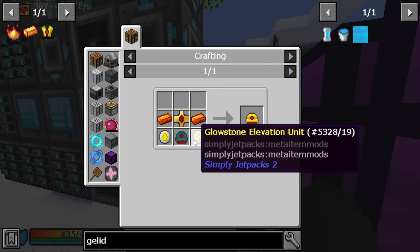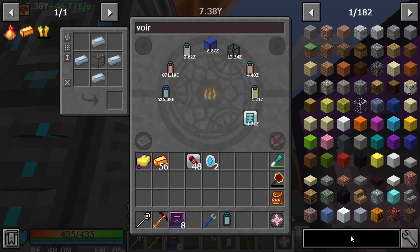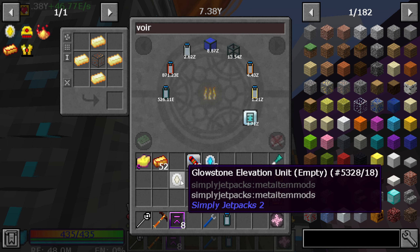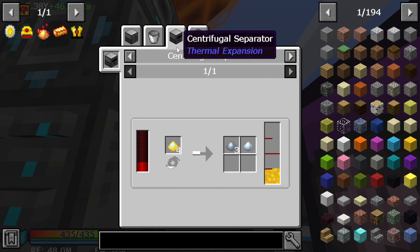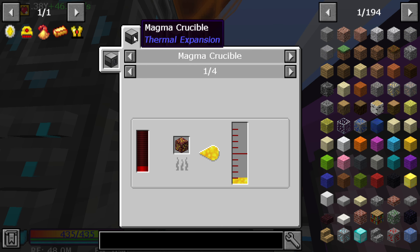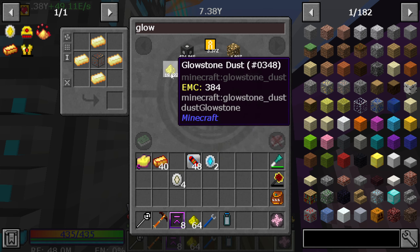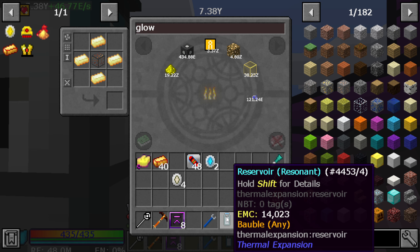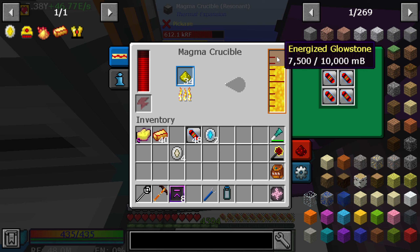Now we're going to need the glowstone ones - same concept except for glowstone. These flux infused thrusters need glowstone, so one, two, three, four of those. These need four buckets of glowstone as well. To get a bucket of glowstone, we actually need 64 glowstone this time because we're feeding four things.